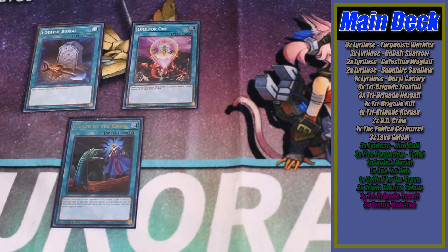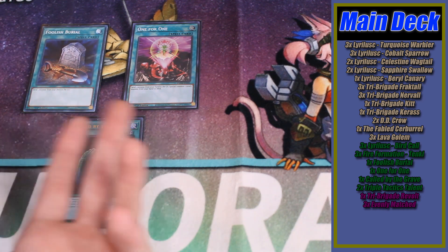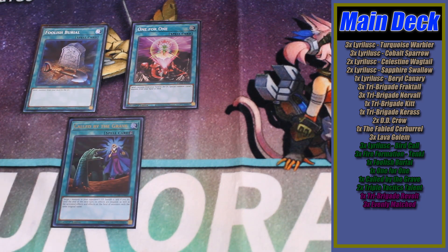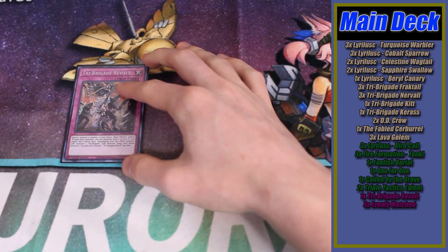For one-ofs we have one Foolish Burial, one One for One, and one Called by the Grave — very standard, these haven't changed in almost two years since Bird Up came out. These cards are very powerful. Foolish Burial is an extra copy of Fractal, especially to get Ashed — very fantastic. One for One is still the most broken card in the deck, and Called by the Grave is another format-dependent choice.